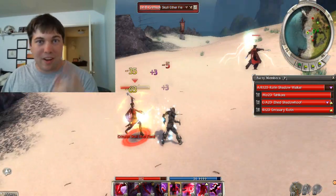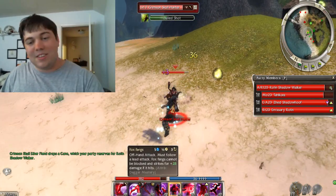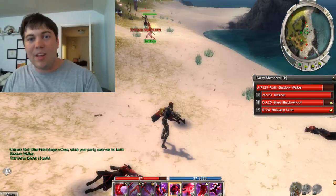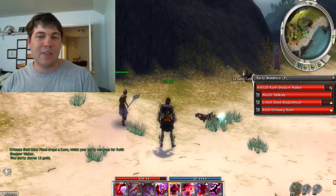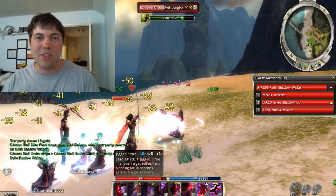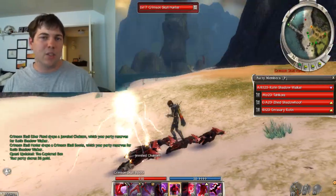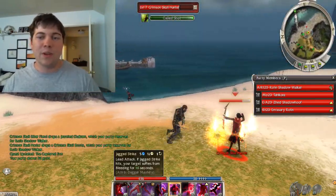The quest — don't worry about accidentally completing it. You'd have to talk to the guy, get the letter, and then go back to town and talk to the lady. So even if you accidentally talk to him and get the letter, you can still drop it on the ground or just delete it from your inventory, and then you can still go back and do the quest over and over again.